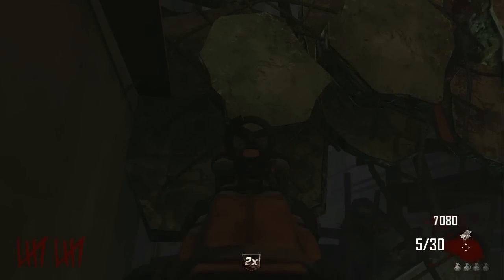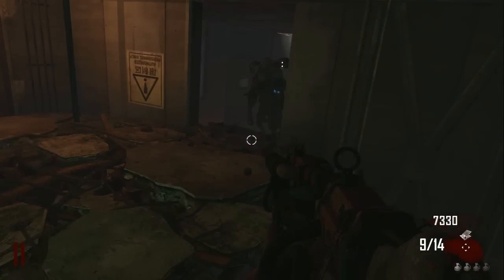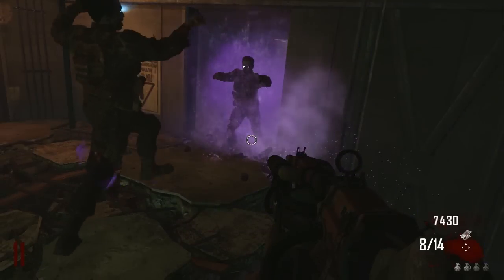Then you want to come to this rock on the left-hand side and barely go behind the rock, aim down your sights, go behind the rock, and then you're in the glitch.